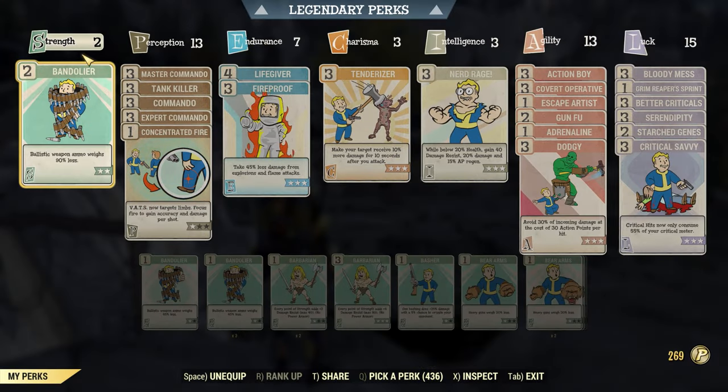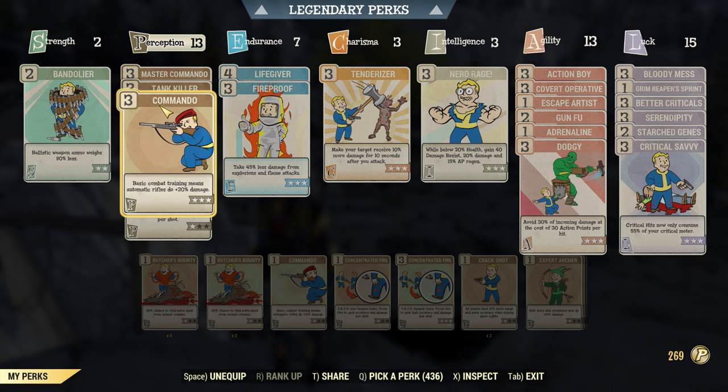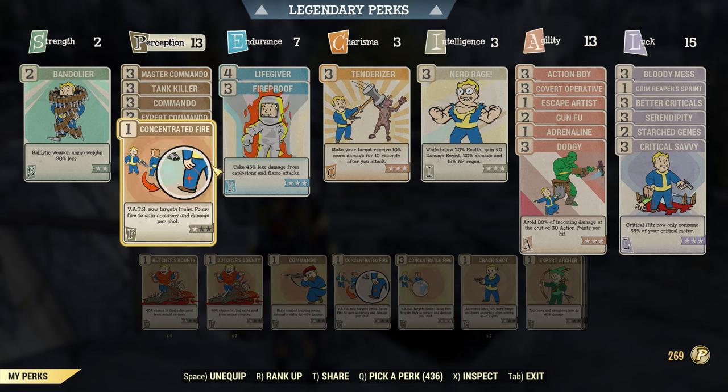For this build you're going to want 2 Strength, 13 Perception, 7 Endurance, 3 Charisma, 3 Intelligence, 13 Agility, and 15 Luck. Starting with Strength we have 2 points in Bandolier. Over in Perception we have Master Commando for some more damage, Tank Killer, Commando, Expert Commando, and Concentrated Fire for VATS.